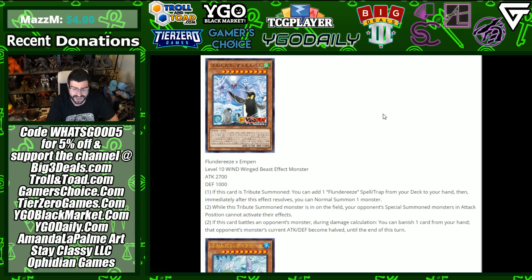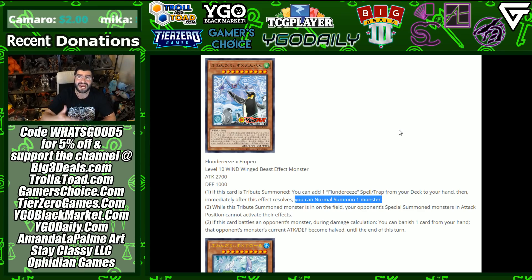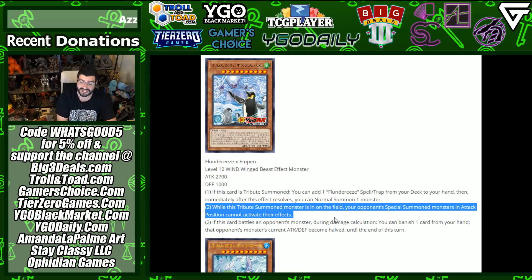Flunderees X Impen — a Level 10 Wind Wing Beast effect monster. Icarus attack buyouts in 2021. Attack 2700, defense 1000. If this card is tribute summoned, you can add one Flunderees spell or trap from your deck to your hand, then immediately after this effect resolves you can normal summon one monster. It's not that you gain an additional normal for the turn — you search a spell and trap, then immediately summon a monster. While this tribute summoned monster is on the field, your opponent's special summoned monsters in attack position cannot activate their effects.